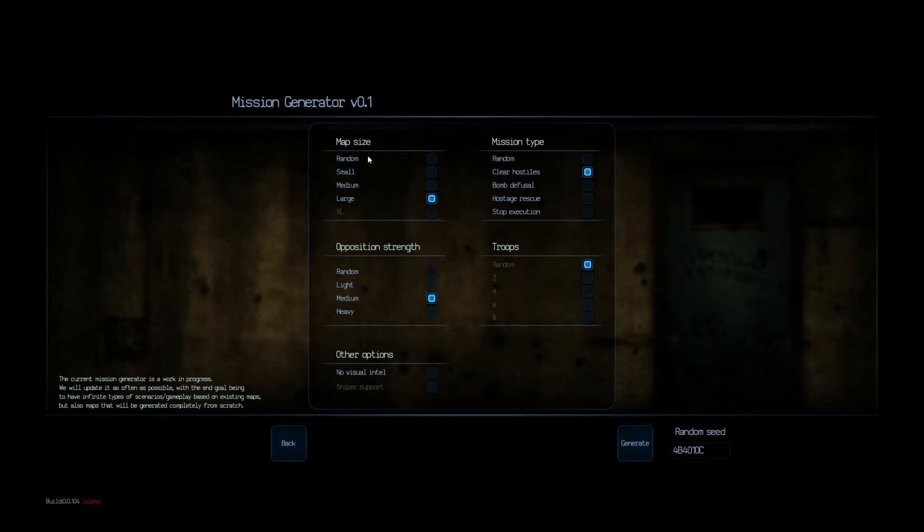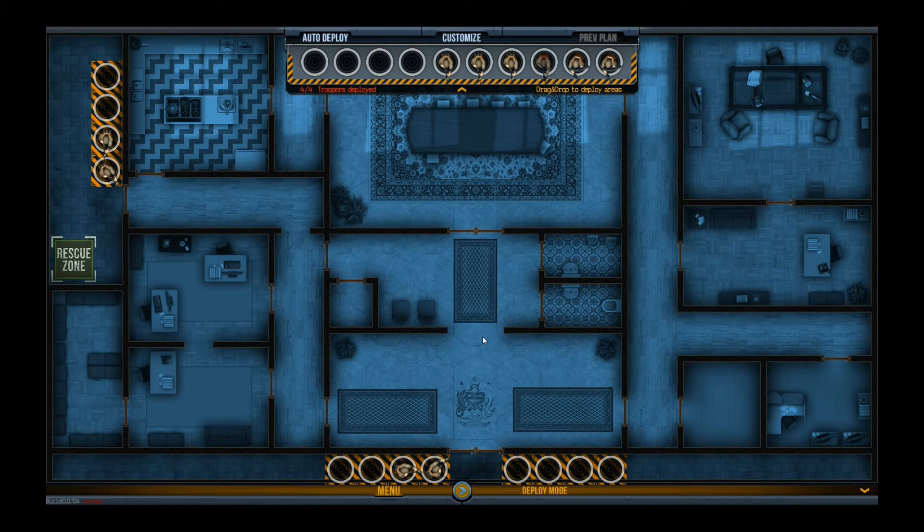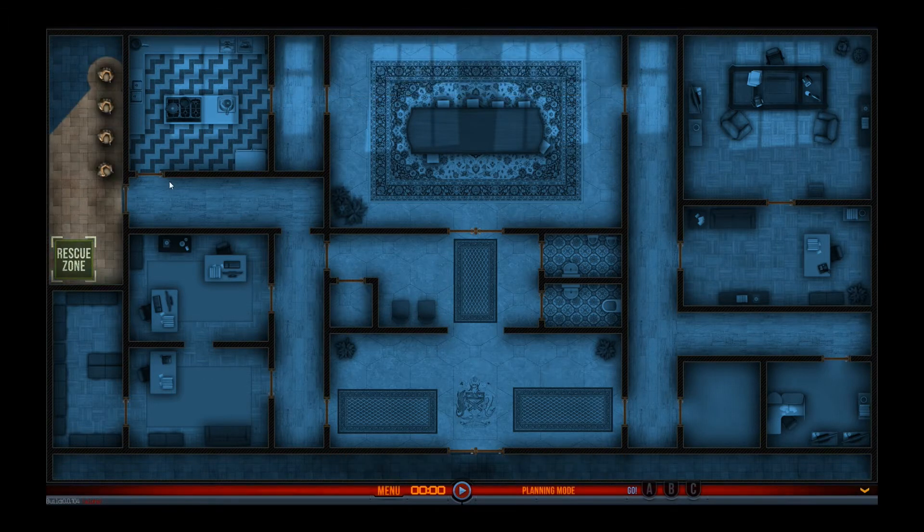So let's have a large map this time. Generate, go. Oh no, not this one. I hate this map. I hate it. It's really cramped and confined and there's loads of rooms connected to other rooms.